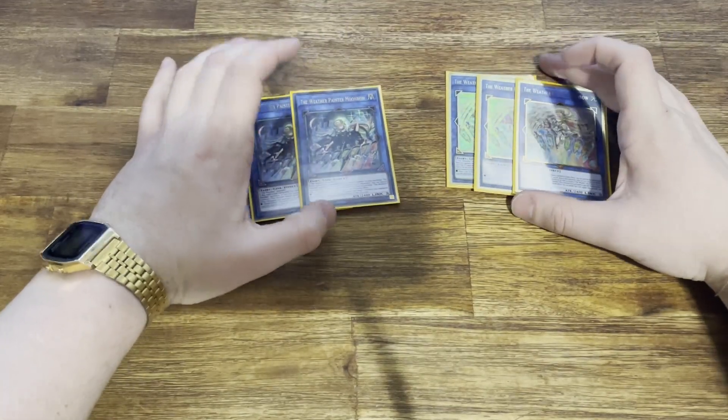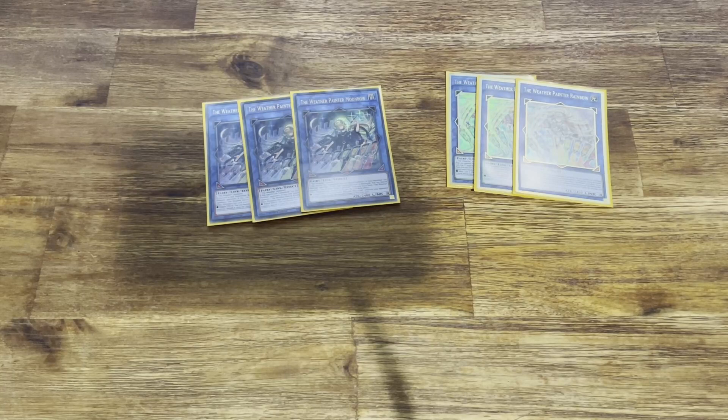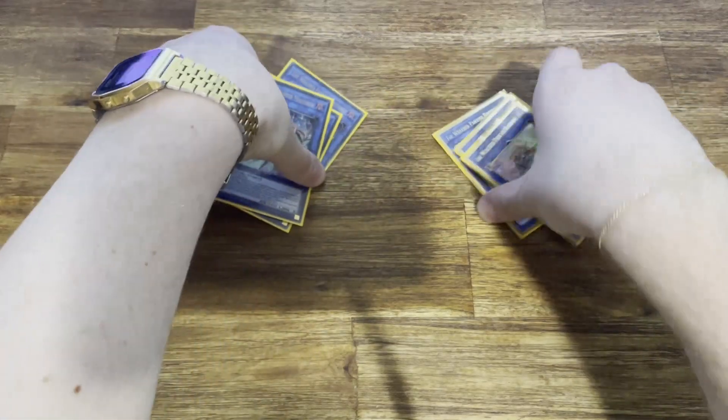The biggest struggle with Weather Painter is getting a clean and consistent 40. This deck can be really bricky and I'm still trying to work it out. So if you guys have any recommendations for Weather Painter — tech cards to try or ways to make it more consistent without just throwing in Pot of Extravagance or Pot of Desires — please let me know. Please leave a comment because Josh and I read all the comments. If you have any tech cards, suggestions, replays, or cool combos, I'd love to source some info from you guys.